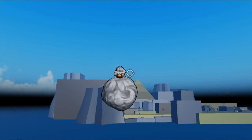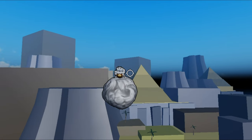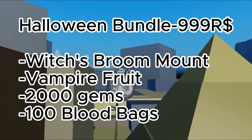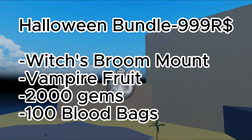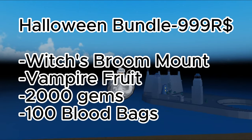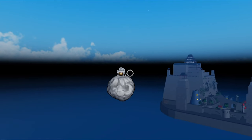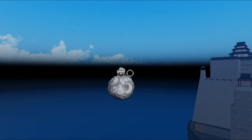There is a new raid called Dracula's Manor, which is also needed to get the vampire fruit. Finally, there is a new Halloween bundle which gives you the Witch's Broom mount, the vampire fruit, 2,000 gems, and 100 blood bags for about 999 Robux. As I always say for game passes, it's not worth it. Anyway, that is all the other things this update has to offer — now let's get into how to get the new Helsing gun and vampire fruit.